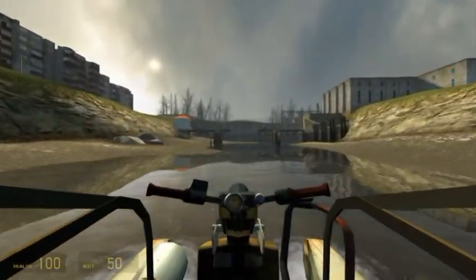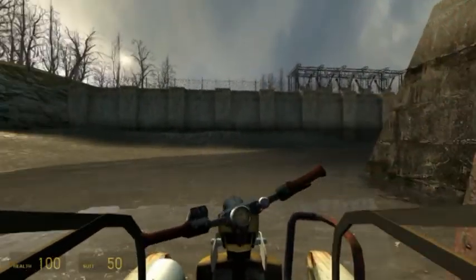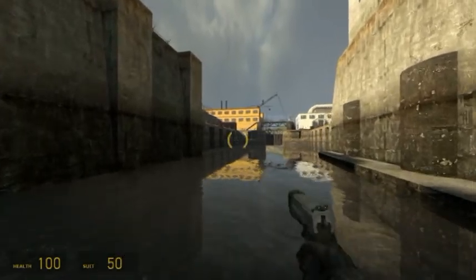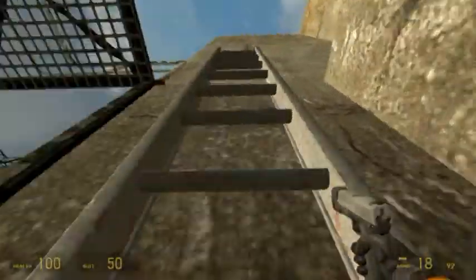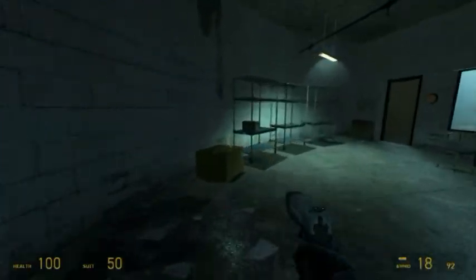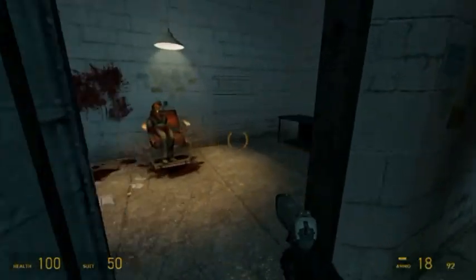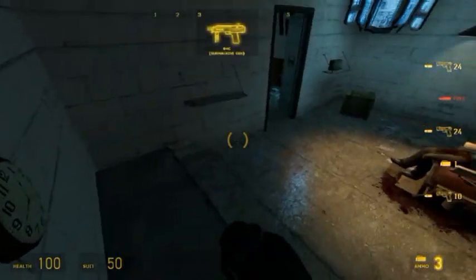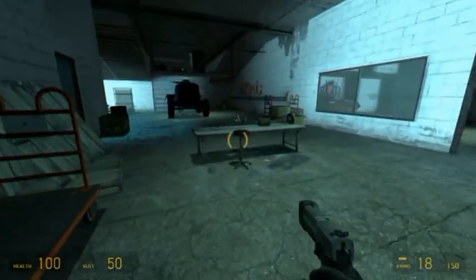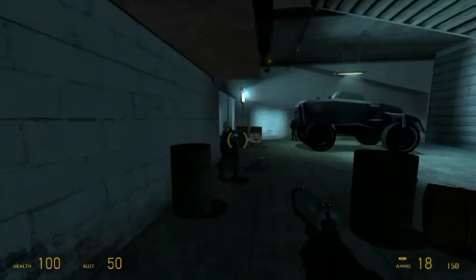There's a guy shooting at you over here. You can go like that and his board will break. The gate's closed, so you get out, climb up this ladder, go over here, and if you didn't kill the guy earlier, you kill him here. Then open the gate. In here you can get a new weapon — the grenade — it's actually very useful. There's also health in there, and I think headcrabs, so go in if you want.